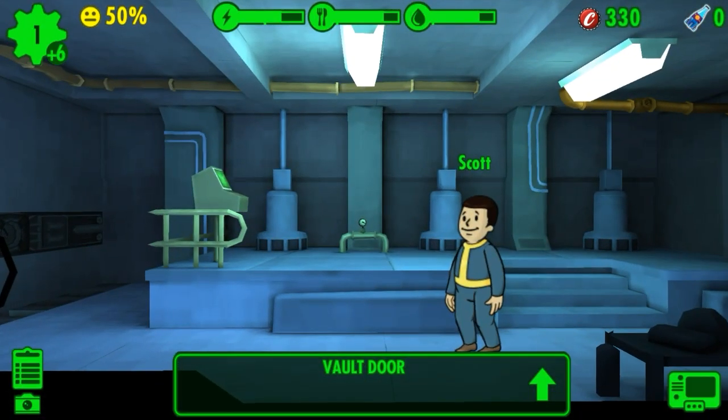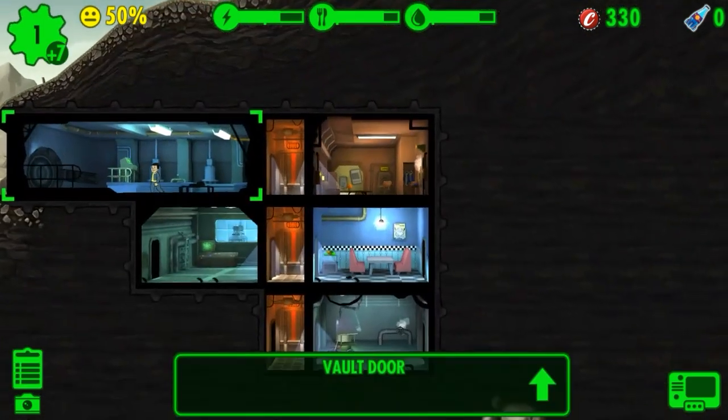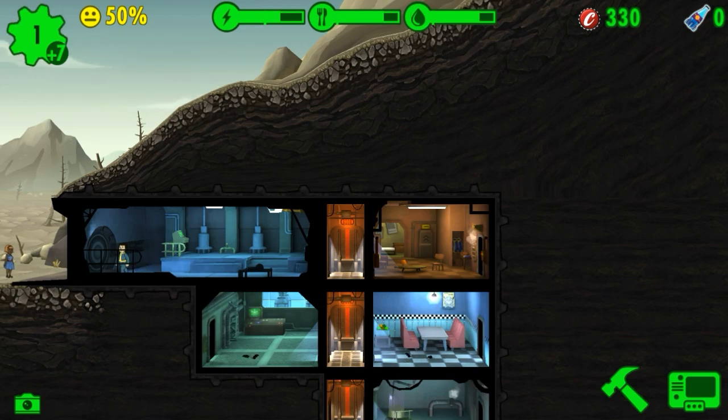This guy's name is Scott King — that's my character, the only guy I have in this vault. And as you can see, I only have 330 Nuka-Cola caps.